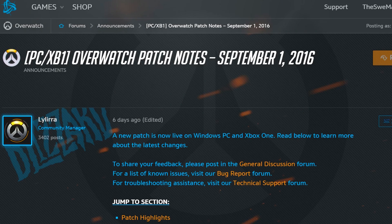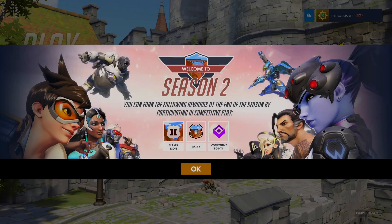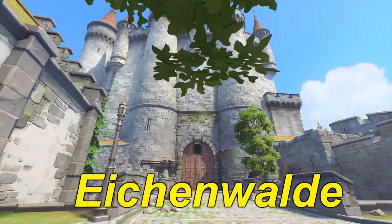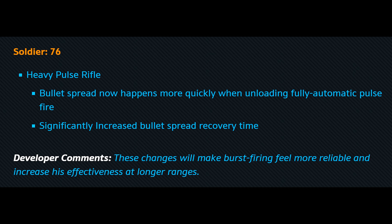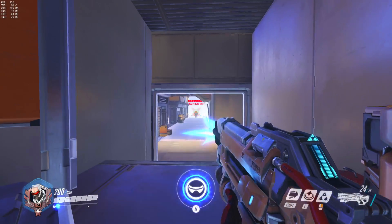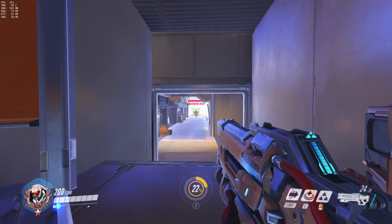In the latest Overwatch patch on September 1st, they introduced Season 2 Ranked and a new map called Cobblestone. The changes for Soldier 76 were that his rifle has a bullet spread which happens more quickly when spraying, but with an increased bullet recovery time instead. This resulted in a nerf for spraying and a buff for bursting and single-fire shooting.